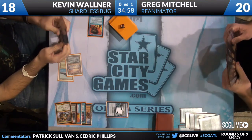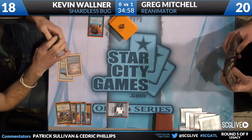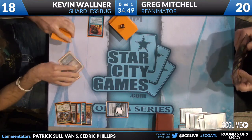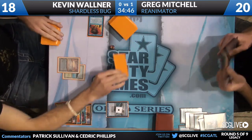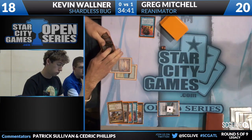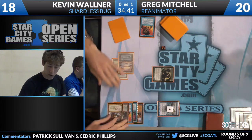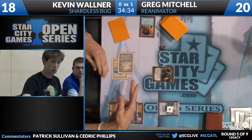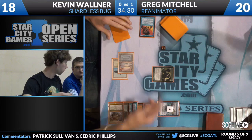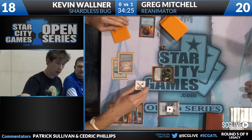A little surprised to see Abrupt Decay in his deck after sideboarding — of course it was excellent right there, but I think that's the exception and not the rule. A Cabal Therapy gets discarded. Visions begin to tick down, one more turn to go. Another Abrupt Decay in Kevin's hand. A Tarmogoyf starts to put a clock on things — it's a 4/5, with Instant, Land, Sorcery, Artifact in various graveyards.